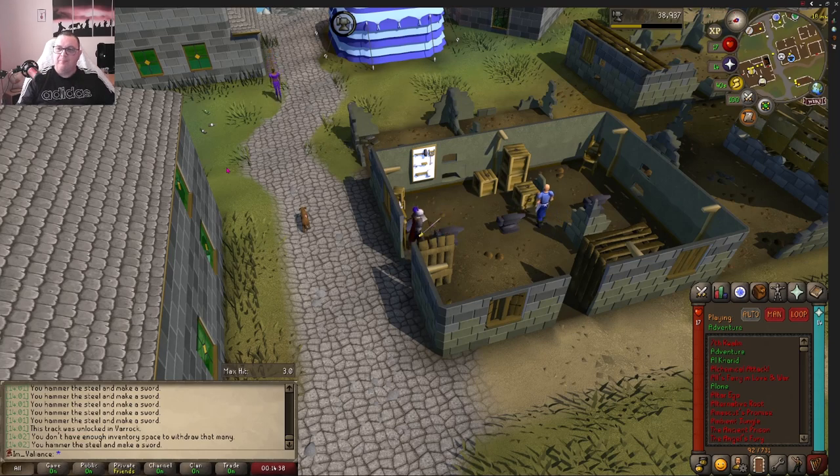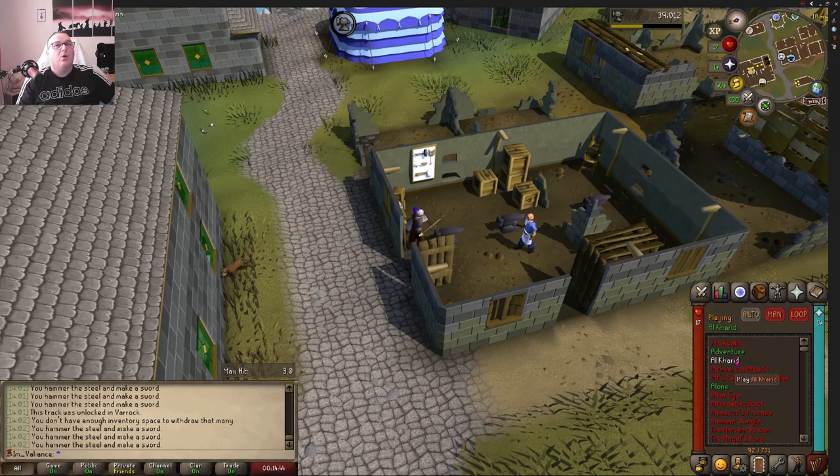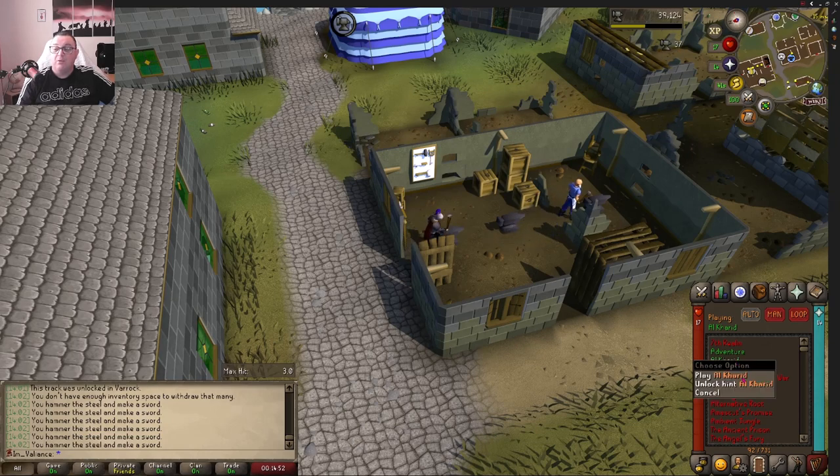We're nearly halfway - smithing level 41! Now this track, Alkarid, is quite obvious. This has to be unlocked when we entered Alkarid. The track was unlocked in Alkarid - yep, total giveaway.